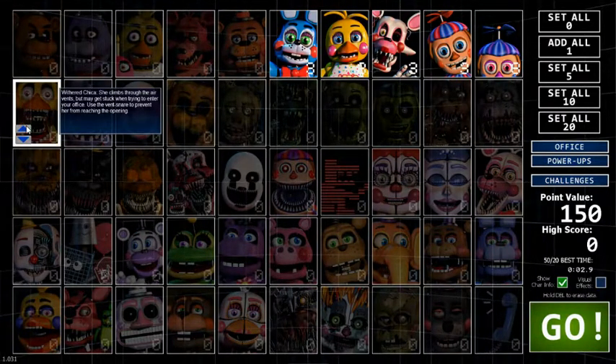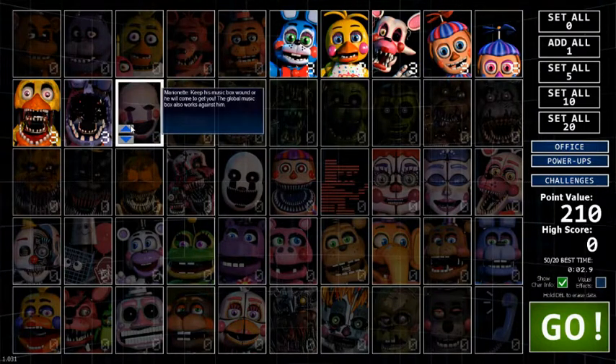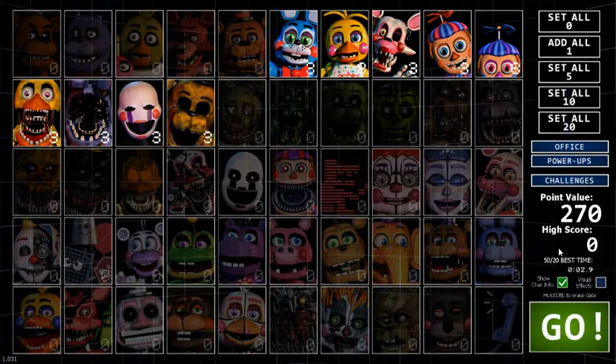Marionette — keep his music box loud or he will come to get you. First of all, I thought it was called the puppet, not the Marionette. The global music box also works against him. I also didn't know Marionette was a he — I thought it was a girl. Golden Freddy will occasionally appear in your office — throw on your Freddy mask or pull up your monitor quickly to cause him to disappear. Okay, I can handle that. Let's jump right into it and hope everything goes well.